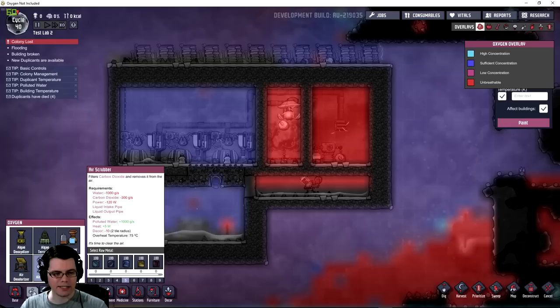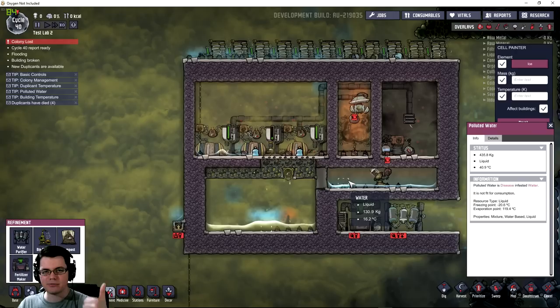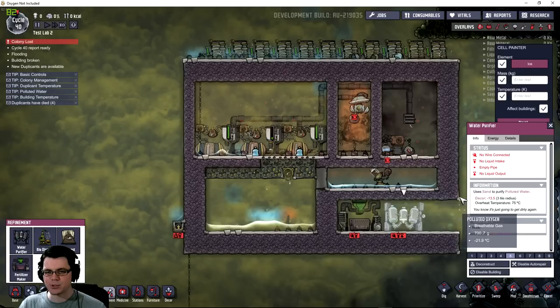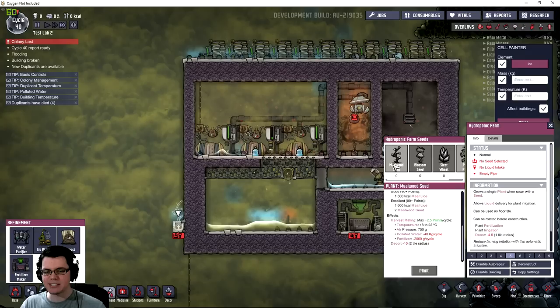The air scrubber is hooked up to an atmospheric switch. It uses one kilogram per second of water to reduce 300 grams per second of carbon dioxide, at a cost of 120 watts, giving off a byproduct of one kilogram of polluted water plus five watts of heat. The two byproducts from this natural gas geyser system are electricity and polluted water. You can purify the polluted water back into clean water via steam generation or a water purifier using sand as a filtration medium, or you can make fertilizer out of it, or use it as irrigation.